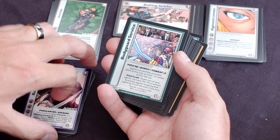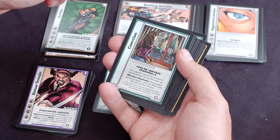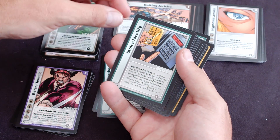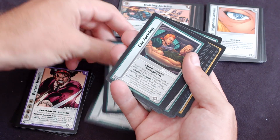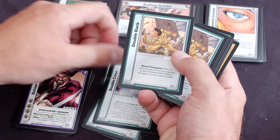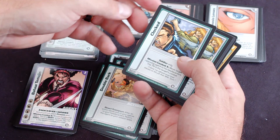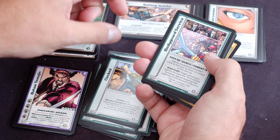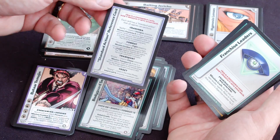Then we've got some actions: Bodyguard, Service, Corrosion, Stolen Identity, Change of Plans, Carjacking, Double Cross, Double Back, Clocked, Bodyguard Service. Then we get a standard action reference card.